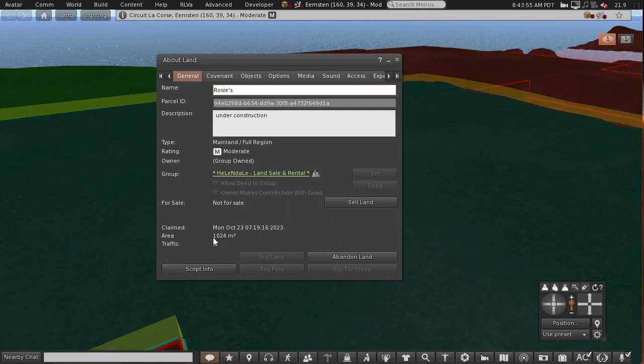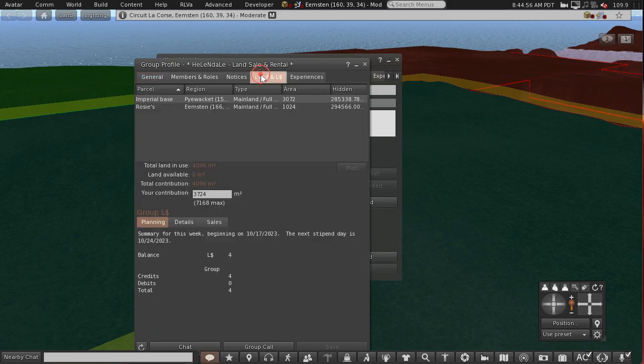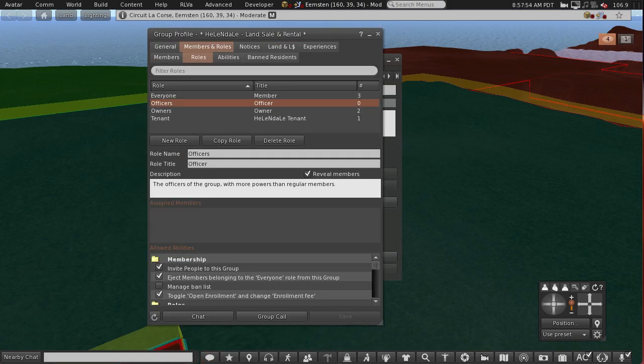You'll notice the land has turned blue, indicating that it is now group owned. The area is 1024 meters squared, but your contribution will have a 10% discount on that, which automatically gets applied when you deed the group. Go into the land tab — it lists all the land that's been deeded to the group, shows you the total land use, and your contribution will be that less 10%.